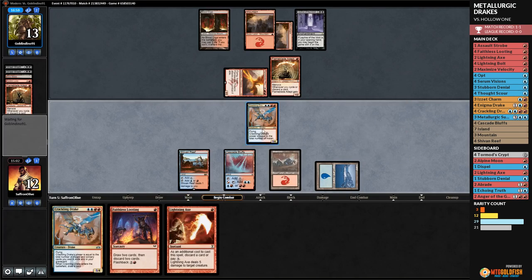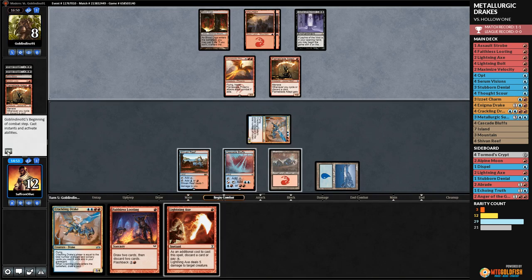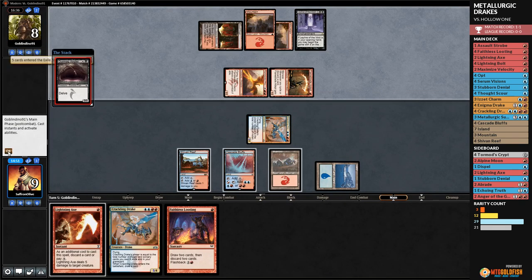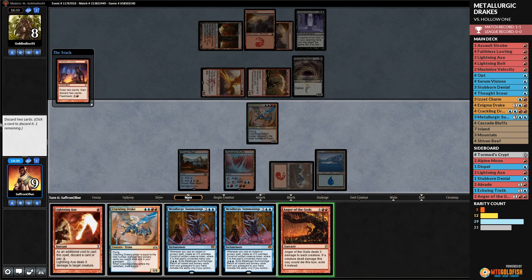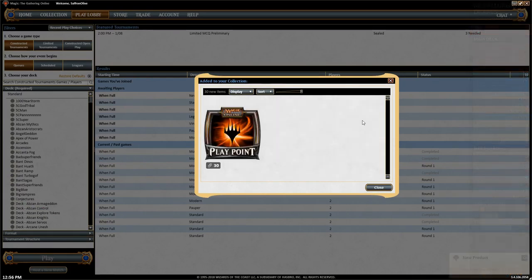Opponent attacks us down to nine, plays Gurmag Angler. We untap, Faithless Looting, attack for lethal — drakes win through Leyline of the Void! Through one of the better hate cards, that was impressive. Crackling Drake through Leyline — that was super sweet!